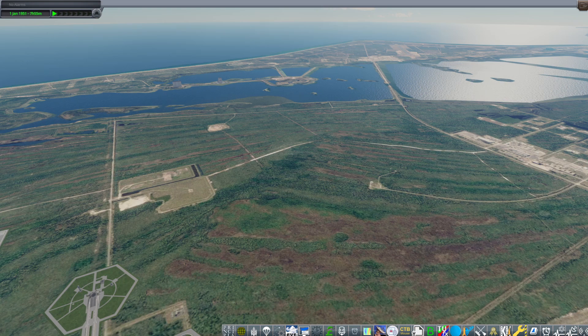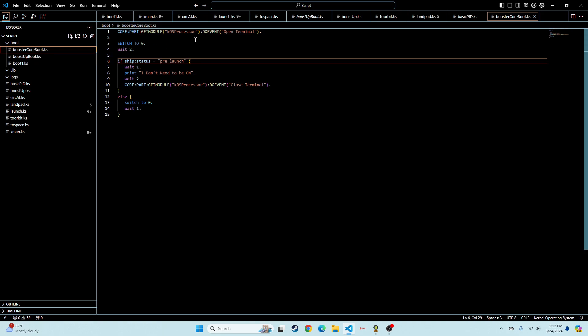Let's take a look at the script. Boot scripts — they boot up instantly right when the craft loads. The boots are supposed to turn on after pre-launch and then turn off, but then turn back on when we stage back to it, but it hasn't been doing that. So we'll see if these changes I made make any difference.